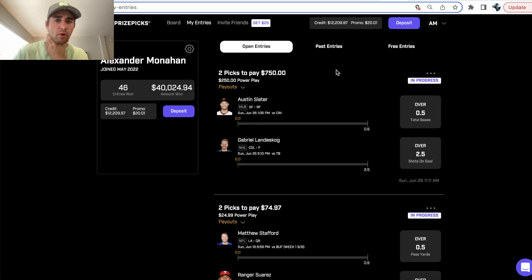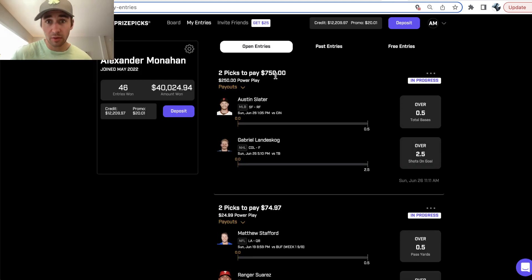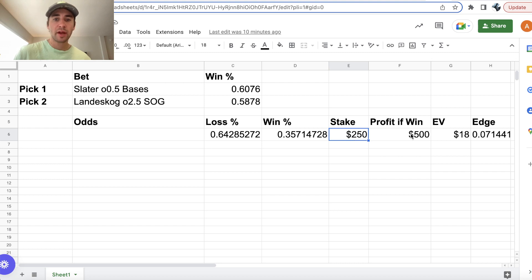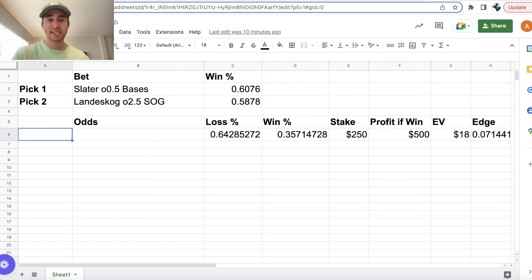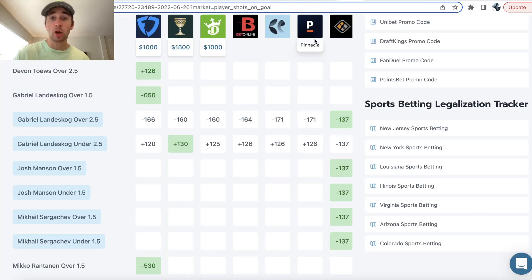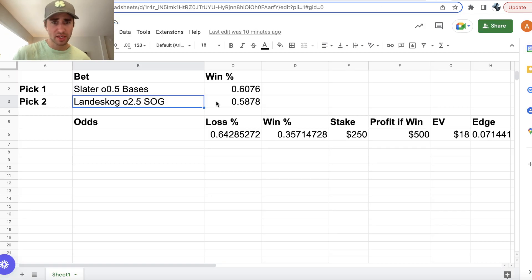We know the win probability for each of our picks. We're staking $250 to win $750 total — $250 stake back plus $500 in profit, so just plus 200 odds. We're going to be winning $500 in profit 35.7% of the time. The rest of the time we're losing our stake of $250. We can back out our EV and profit margin, which is 7.1% on this Prize Picks entry, using real-time odds from Pinnacle to get the true win probability for each player prop.